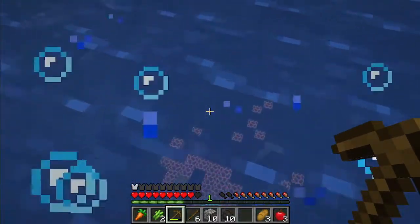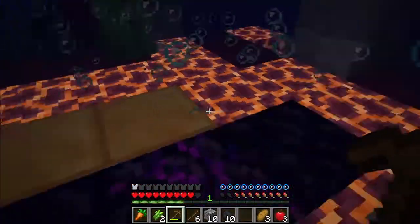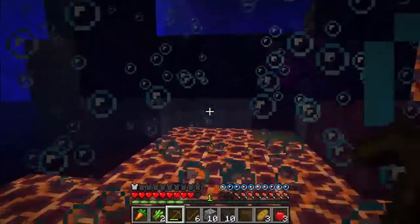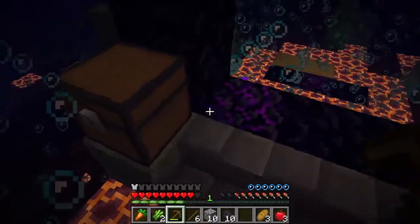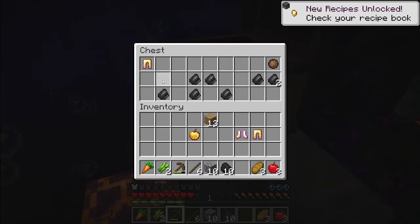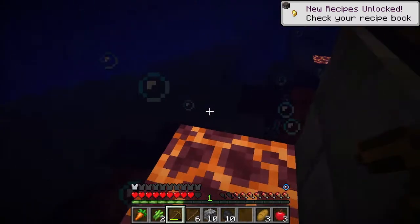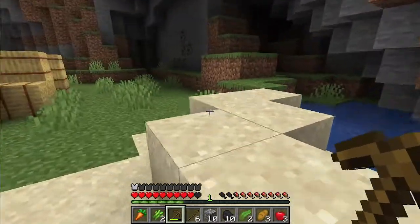We have a lot of magma blocks there and two gold blocks over there as well, but I don't have any iron pickaxes. Inside the chest we got some gold, which is going to be very valuable — unfortunately they have Curse of Vanishing. Then I decided to light up the dark spaces around the village.